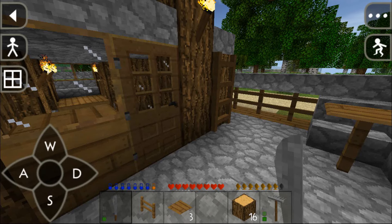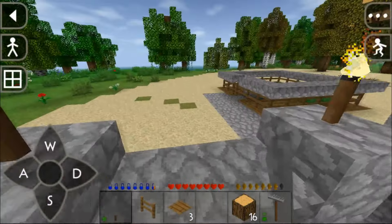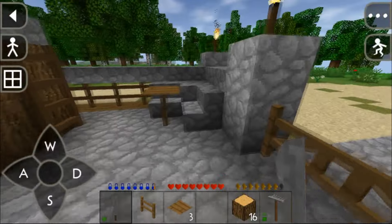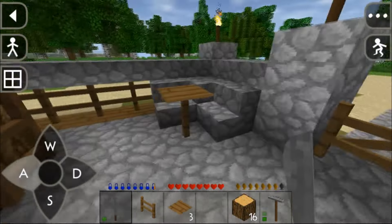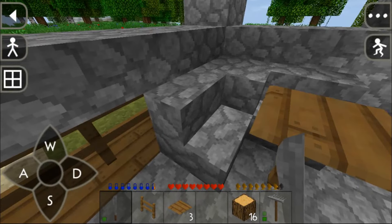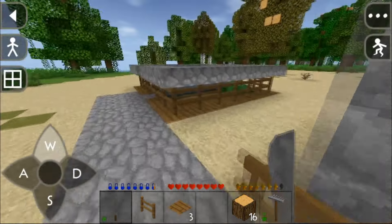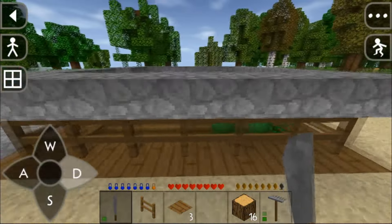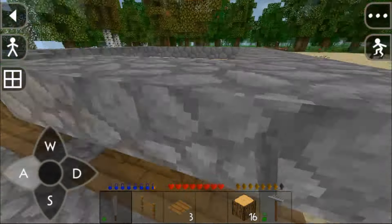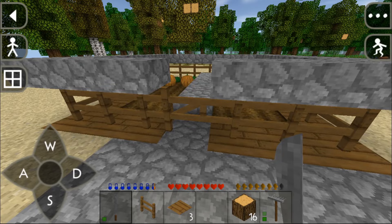Hello everyone, welcome to SurvivalCraft let's play episode 13. I've played a bit off camera and made some changes — I added some stairs, a fence, a pressure plate, and finished the remaining part of the farm. I'm also adding some cobblestone slabs and changed the cobblestone blocks with a fence and a cobblestone slab.